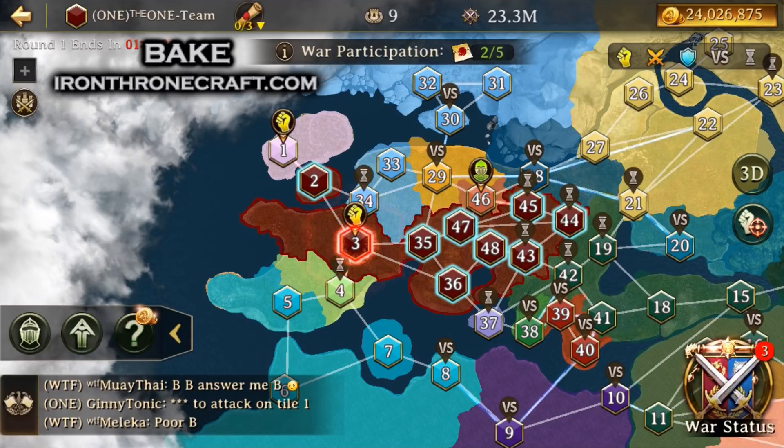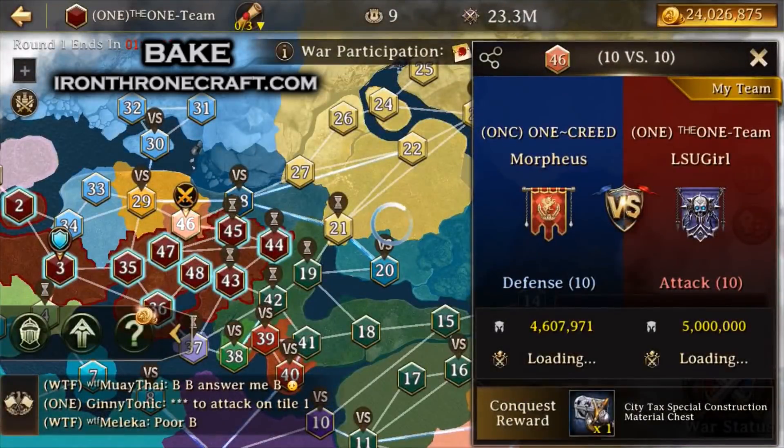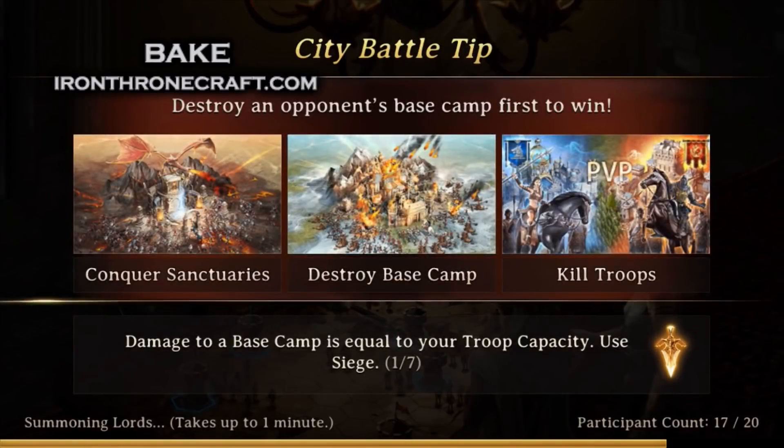I've got troops queued in number 46 — that's why I've got that little green face right there. What I do is I join and just hit auto-select, and then go in and send the actual troops I want. Now I'm going into 46, 16 out of 20. This is only a 10-person tile, so that means it's going to be 10 versus 10, and 10v10 means you can only take 500k troops in, which is a very small amount.